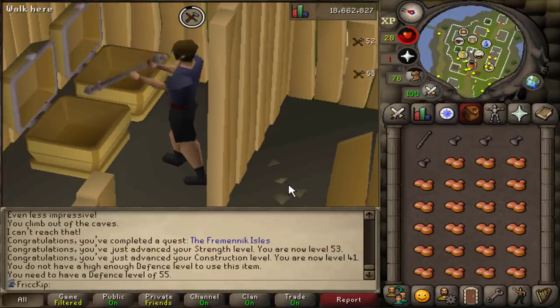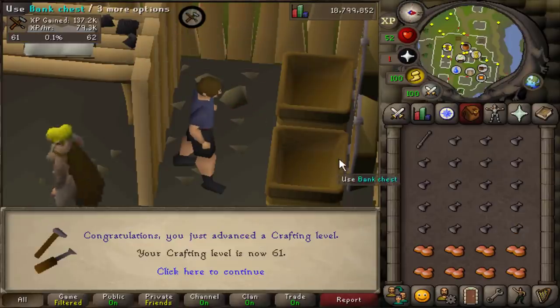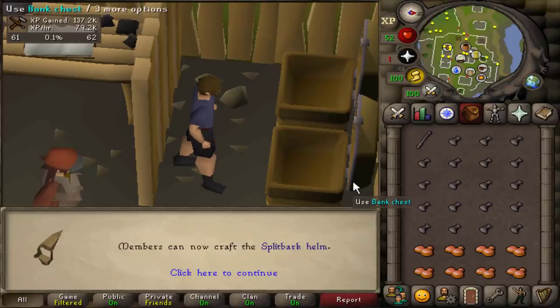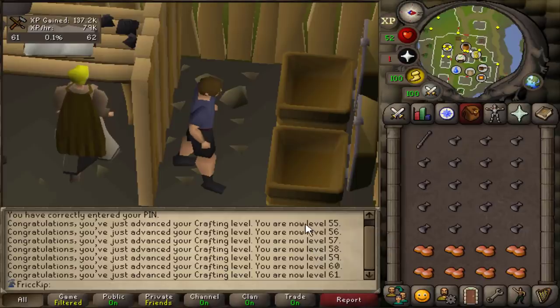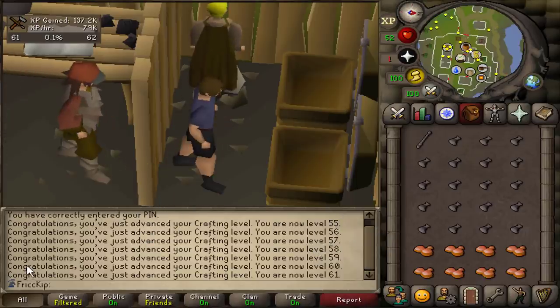With that said, I'm gonna start eating dinner and AFKing. There it is — 61 crafting! That is the crafting level we need for Lunar Diplomacy, which we don't have all the requirements for yet, but that's one more knocked out of the way. Just look at that chat box — it's so satisfying. There are 7 level up messages in there. So we went from 50 to 61 crafting today.